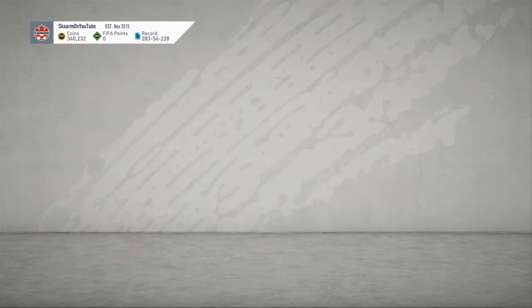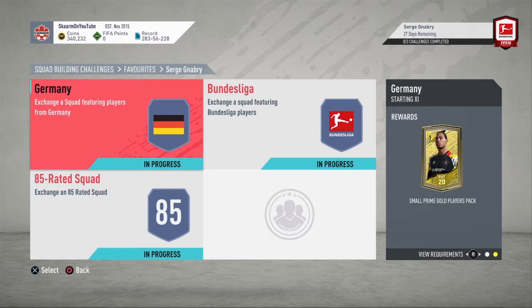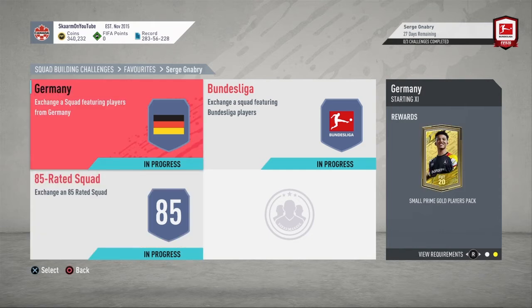Now on to the SBC itself — this is gonna cost you guys 175,000 coins to complete the entire 3 sections, where you will get yourself a small prime gold players pack, a prime mixed players pack, and a rare mixed players pack. Not the greatest of packs but still a great card in return, and you could probably get yourself maybe like 10,000 to 20,000 coins back from the packs as well.